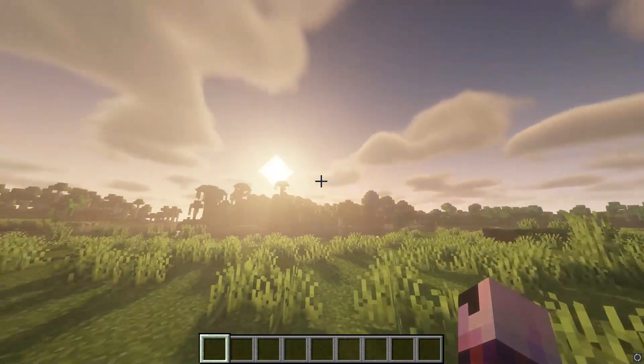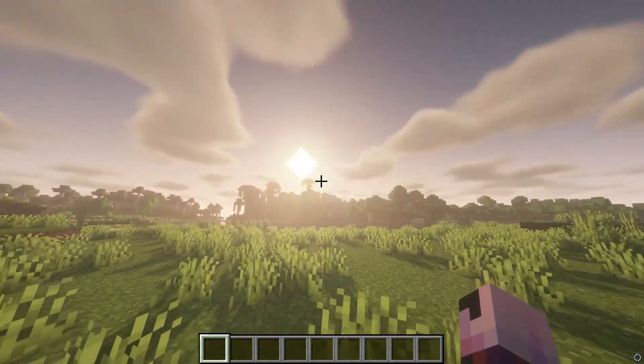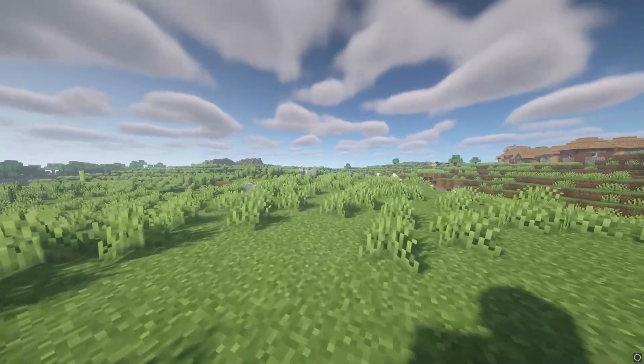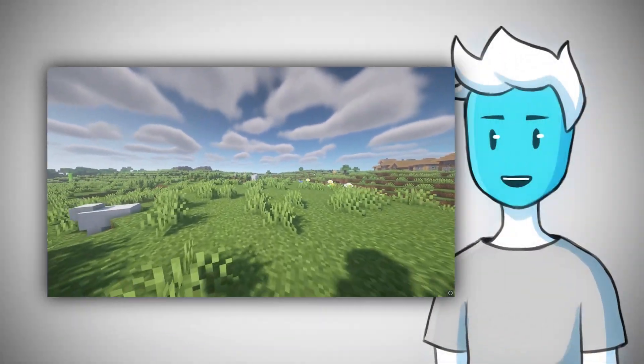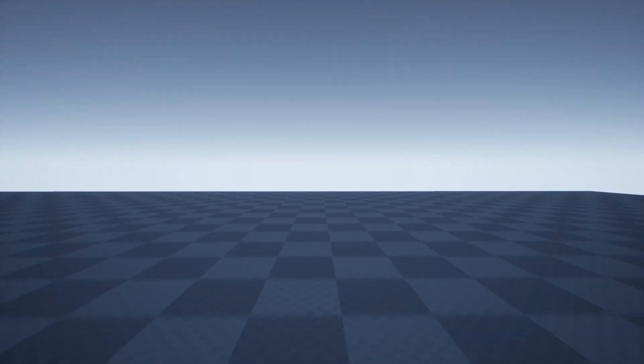We can even take Minecraft as an example. You can see that the player camera is slightly going up and down when the player walks — it's even shaking left and right a little bit. You don't even notice it, but it makes this feeling like you are actually walking, not just sliding.